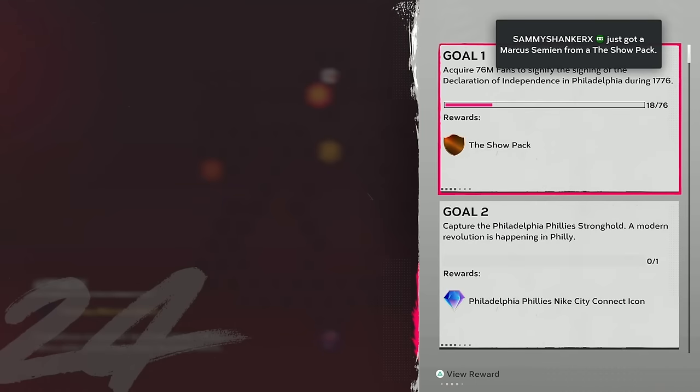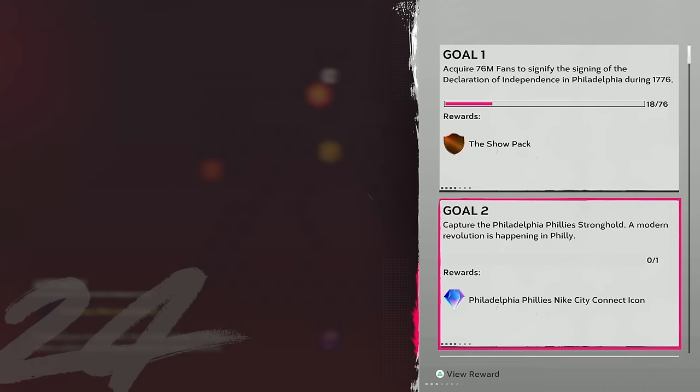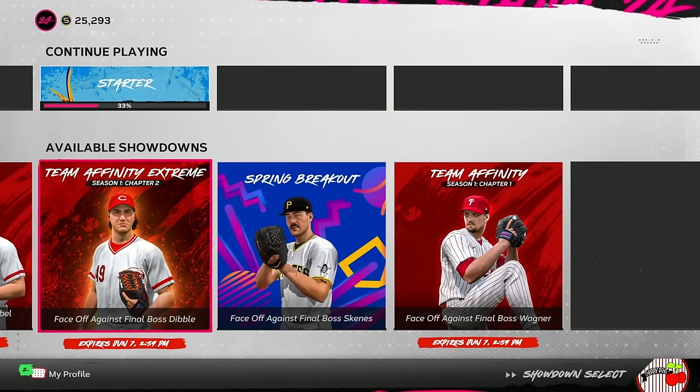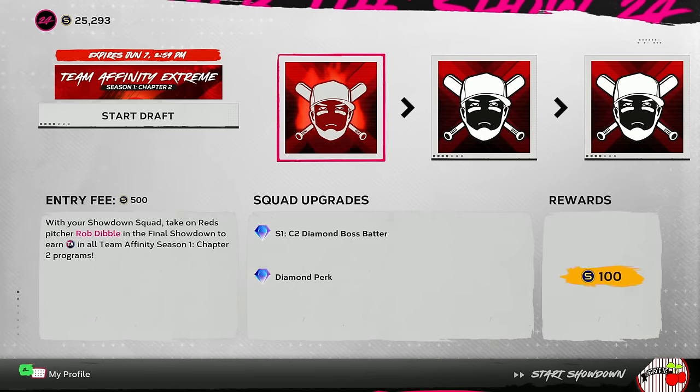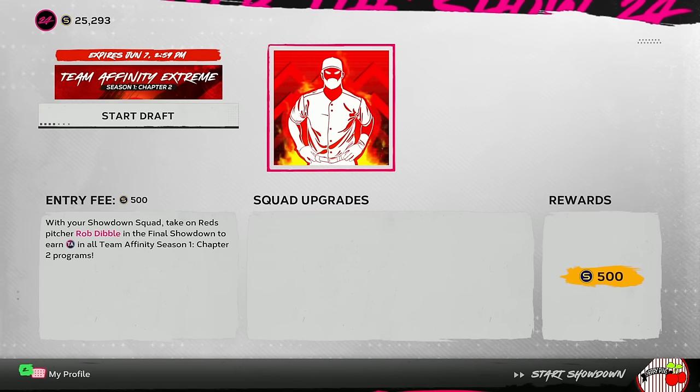It's four strongholds and there are no moments requiring you to steal anything, so you just have to do the four strongholds. We have the Team Affinity Chapter 2 extreme showdown with Rob Dibble as the final boss — Robbie throws gas. This Team Affinity showdown is what I'm about to knock out for today's video, but first I want to go a little more in depth on some of the stuff that came out today and look at the content schedule.